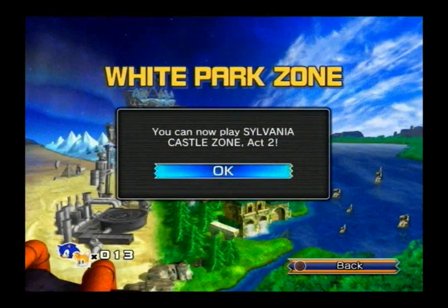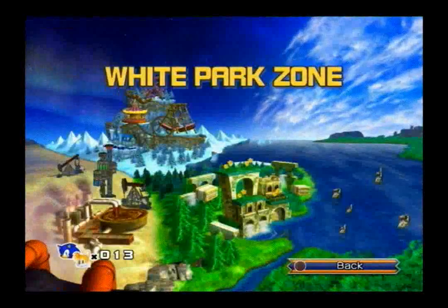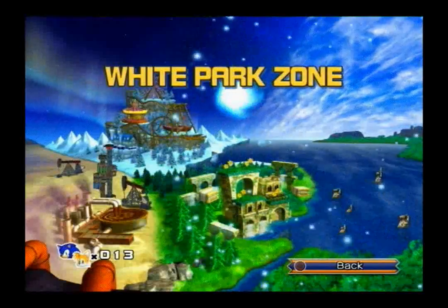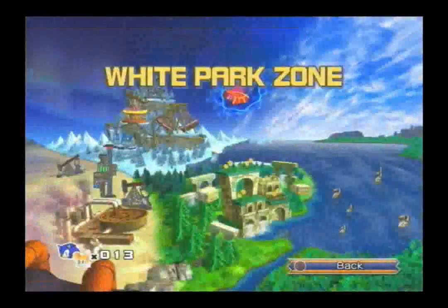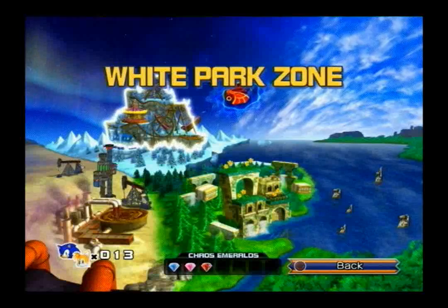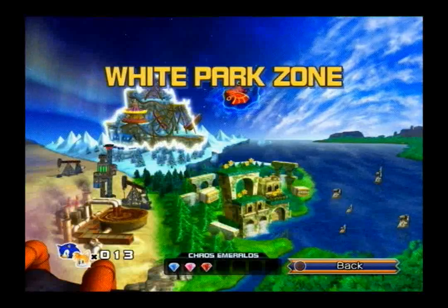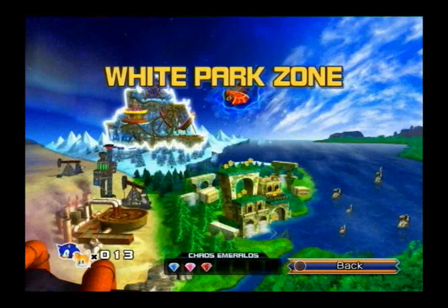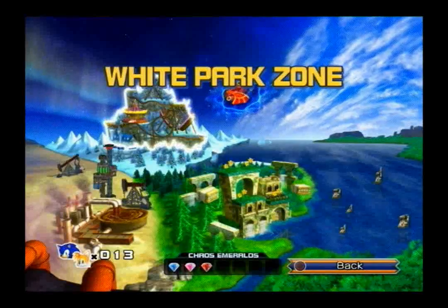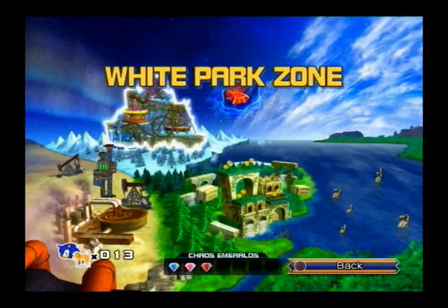You can now play Sylvania Castle Zone Act 2, Act 3, and Boss Act. You can now play White Park Zone and Oil Desert Zone Acts 1 through 3 — those are the next couple of areas we can play. And that's just to talk about the special stages. The submarine combo — Tails — there's only been one game where Tails can actually pick you up and carry you around like that in a submarine: the Game Boy Advance game Sonic Advance 3, where there was a tag combo in that game and you could group up with different characters and get different moves with each character.